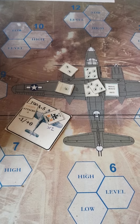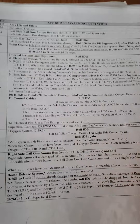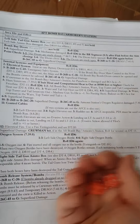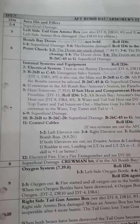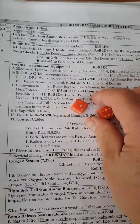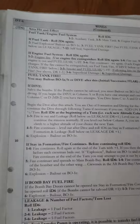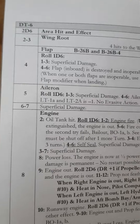The damage to the armory station is 2d6, and the result is 7, which is internal systems and equipment. The second hit was to the left wing — 2d6, result is 4, and 4 is a flap.